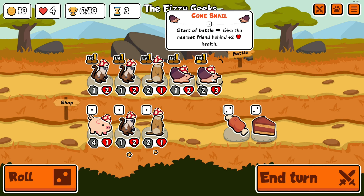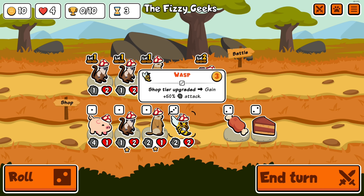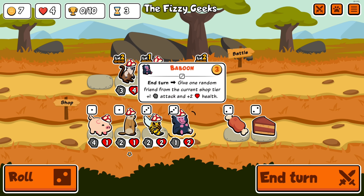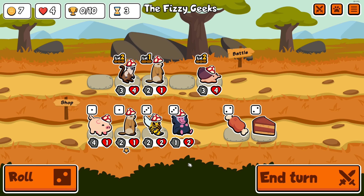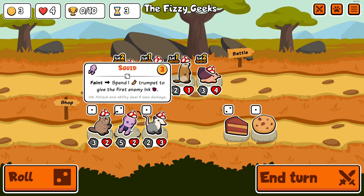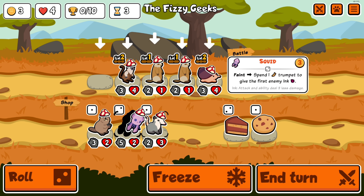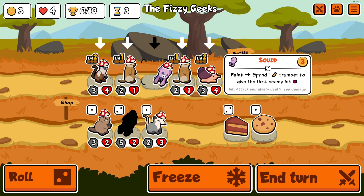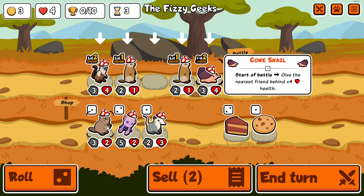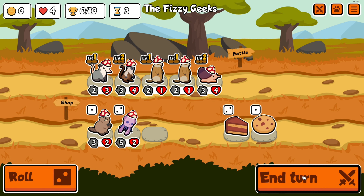I get the cone snails in the correct order, combine the wasp — not super interesting but hey, we have a pied tamarin. Let's go ahead and level up. Baboon's not going to be super helpful for what we're doing. I'll grab another groundhog, and I think about the squid, but then the trumpets wouldn't be working for the pied tamarin.